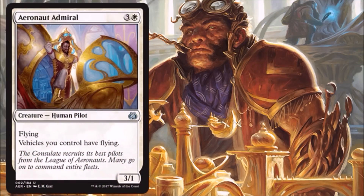Next we have Aeronaut Admiral. This is okay in Limited — not super exciting. It does cost four, and you'll find there's a fair amount of four drops in white especially. This one's a 3/1 flyer, so that's okay in Limited. I like the fact that it gives vehicles you control flying, so it's a lot better if you have a couple of really good vehicles. I'd much rather play something like this than the previous card. Not only is it one mana cheaper, but it's also a flyer on its own, a 3/1, doing its own thing. If you destroy this, it doesn't destroy any of your other stuff.